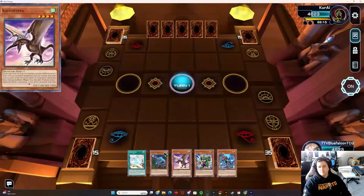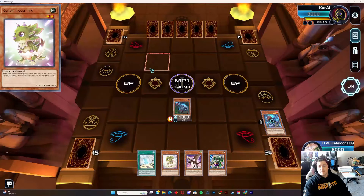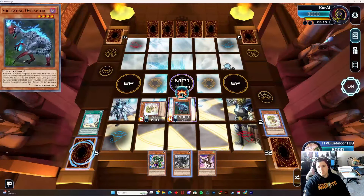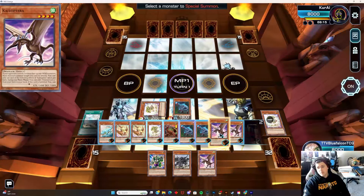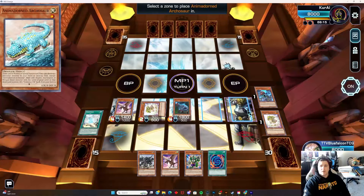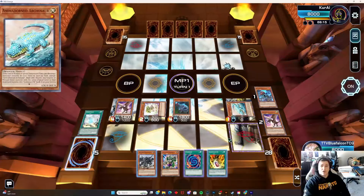Let's do another test hand. Got the Diagram and MISC already — we're going to normal summon, activate Diagram, then chain to MISC, pretending they have things. We add Baby to hand. Now things get saucy: activate Armador, pop that, grab the petite. Baby is going to special another baby. Activate baby to grab another baby. Baby's effect grabs the Petite — and the new dude Kytoterraper grabs us the Poly. Now we activate the Polymerization shenanigans, banishing for one, then grab Armador. Armador's effect lets us pop this and grab the Double Evolution Pill. We've got ourselves a pretty solid line right here.